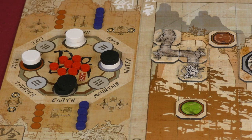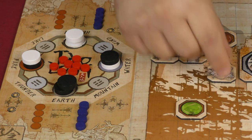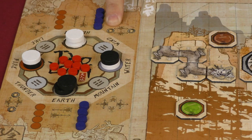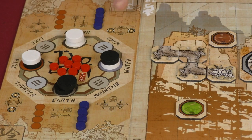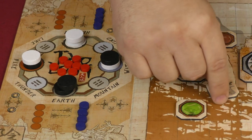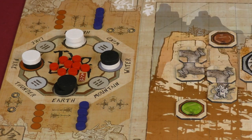Wind and thunder mirror each other for the respective orientations of your dragon head. Using wind, I would be able to move the dragon head like this, finish its movement, and then I'll be able to do another activation — and I must do it, it's not optional. This is one of the keys to doing well in the game: utilizing wind and thunder to get a lot of extra actions. Thunder does the same thing as wind, just for the other orientation.